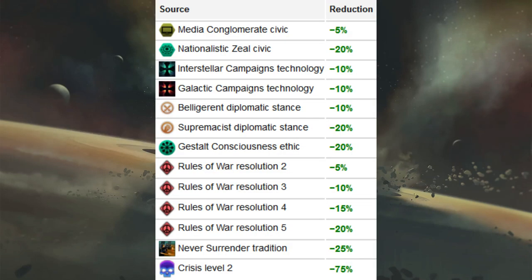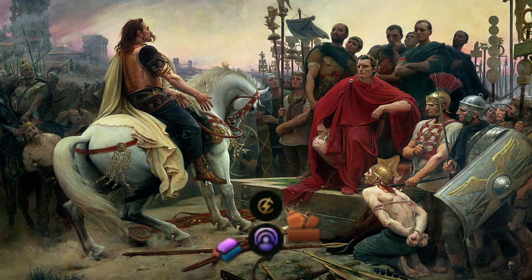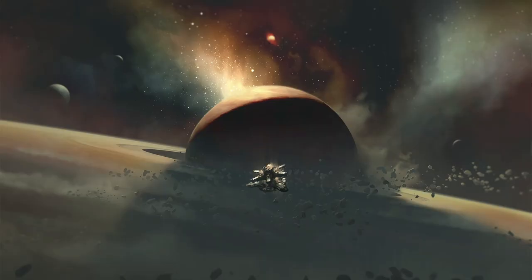There are several ways to reduce war exhaustion gain besides Nationalistic Zeal — other Civics, technologies, diplomatic stance, the Gestalt Consciousness ethic, several war resolutions like the Rules of War, the Never Surrender tradition within the Unyielding tree, and most impactfully, Crisis Level 2. In terms of gameplay impact, war exhaustion doesn't affect what you receive at the end of the war — you can win at 98% or 14% war exhaustion and get the same benefit either way. It only matters if you're forced into status quo after that 24-month period.